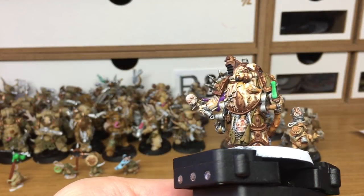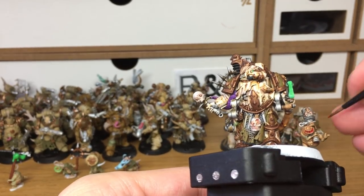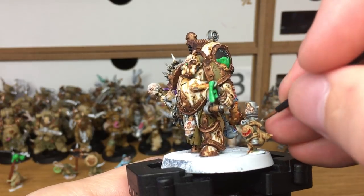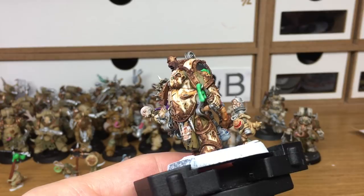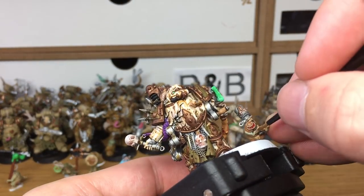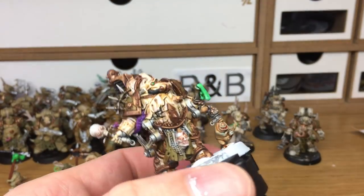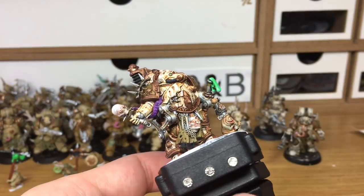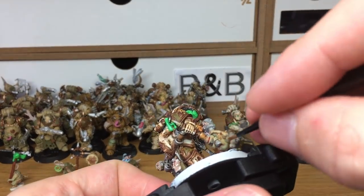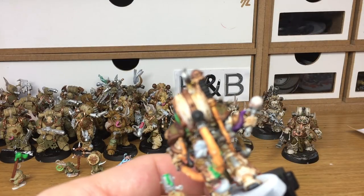Now I'm just going to do a little bit of work on the Nurgling. I'm going to start by painting the inside of his mouth red. Now I'm going to use a little bit of Nergling Green — I'm just going to bring up his skin again. When we come back, we'll have all the Nergling Green finished.